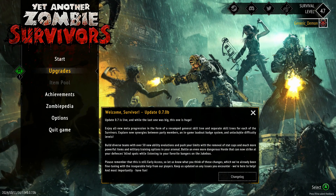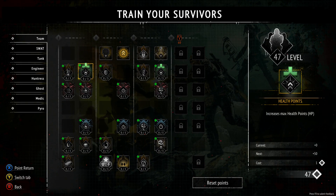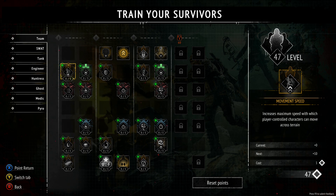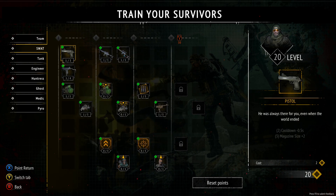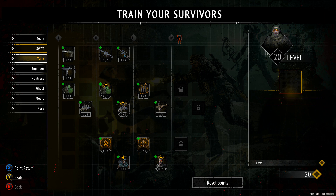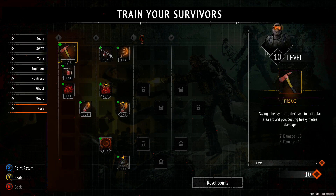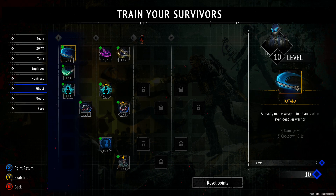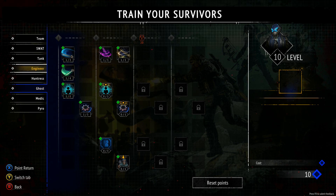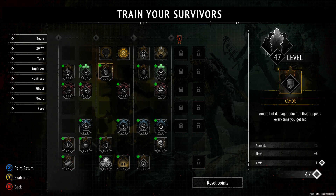It has a simple upgrade system that works via using money, like you see over here. You can buy additional items as you go along. I've got a lot of points to spend, because it's just been updated recently, so it includes the SWAT with specific things to SWAT, specific things to tank, specific things for Engineers, Huntress, Ghost, Pyro, and all these other characters that play within the game. So I've unlocked almost all of them. There's maybe one that I haven't unlocked. You can have team bonuses which you can use points for.